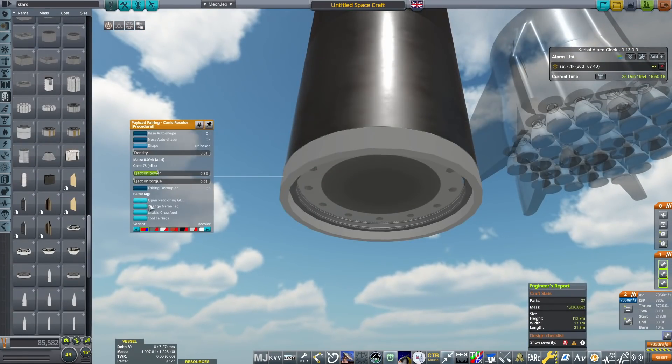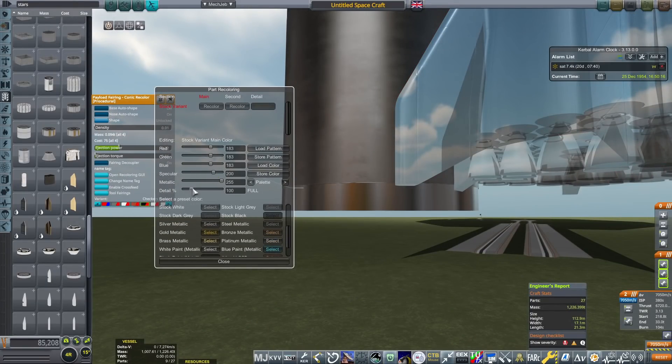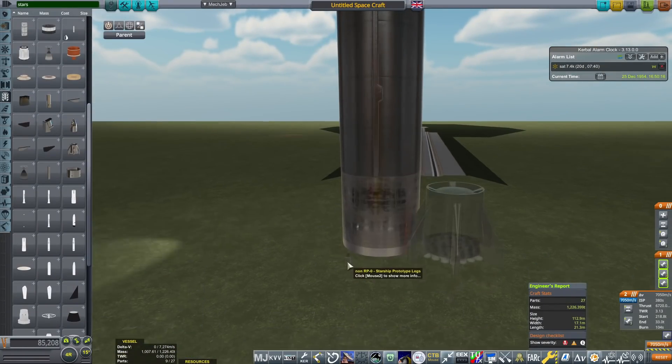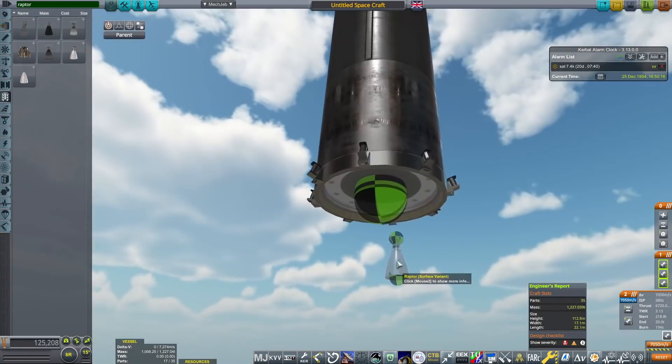That was essentially the orbiter all constructed. I've had to make a few tweaks to the base Tundra model as I am playing on an install with RO and RP-1. I've included avionics, 4 MMH and NCO tanks, RCS thrusters from internal RCS, and then at the base of the orbiter I've placed 3 sea level Raptors and 3 vacuum Raptors from RO engines, and finally filled it up with methalox. Right now we're working on the first stage booster, or the Super Heavy.